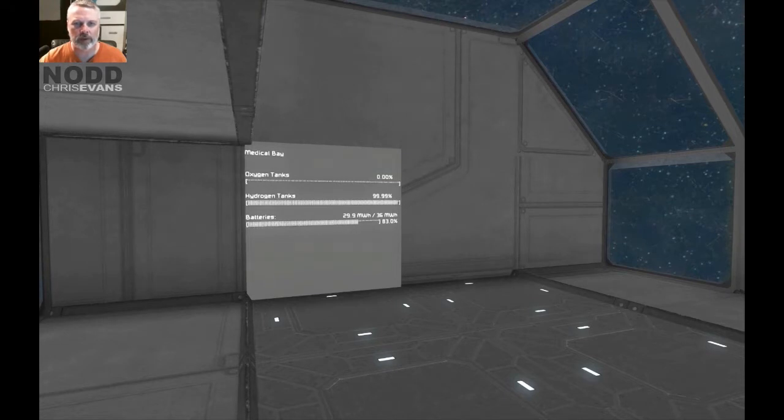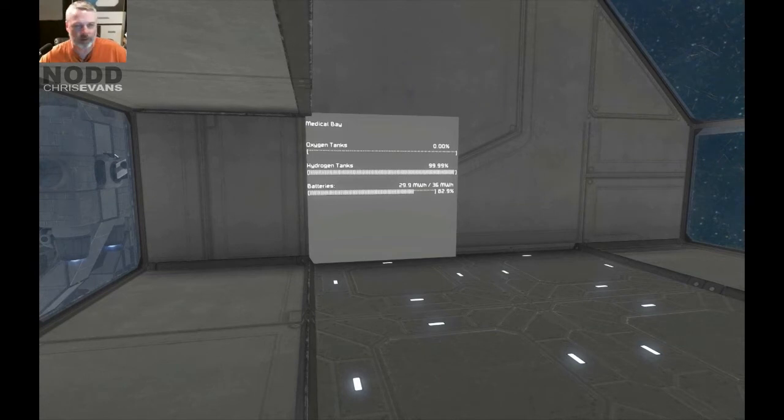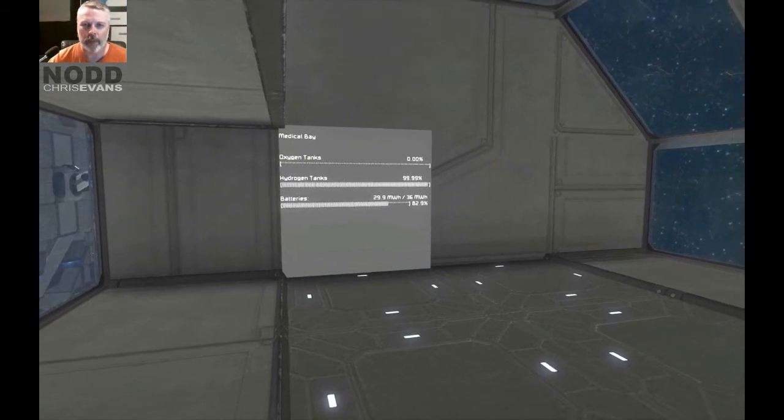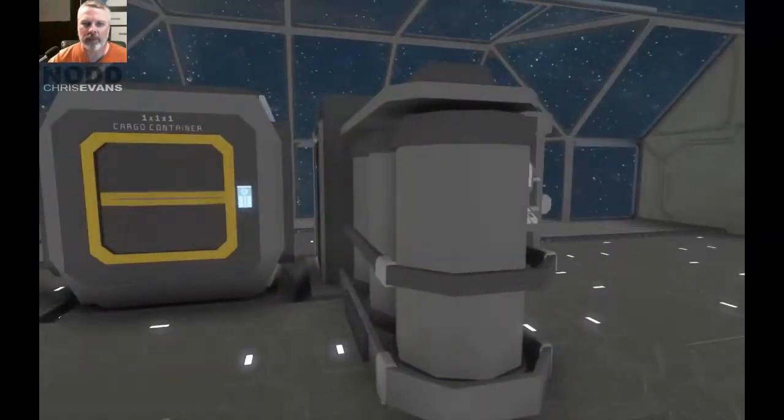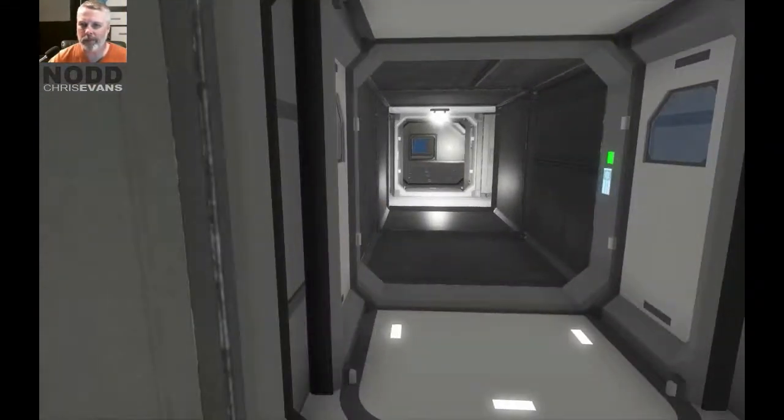I've got a little screen over here so I can see what's up. My oxygen tank has still got nothing in it, but it will actually fill up. If I click over here, it will give me oxygen even though my tank's empty — it's coming directly from the oxygen farm straight into my suit. I guess the suit takes priority. And I've got a container in here so I can access stuff.